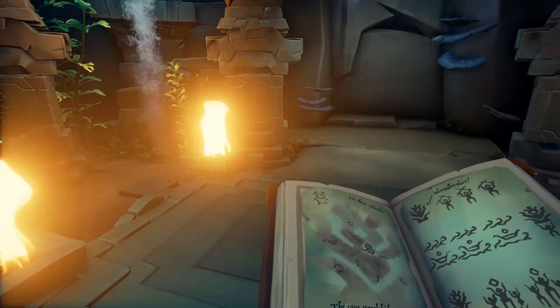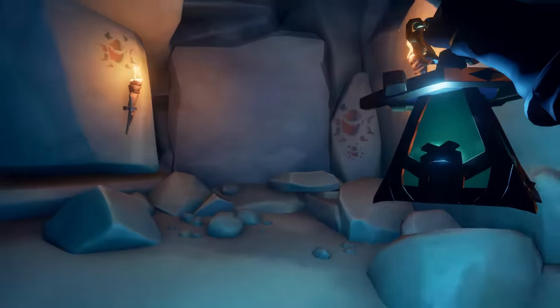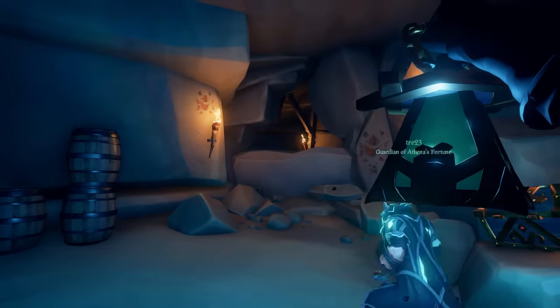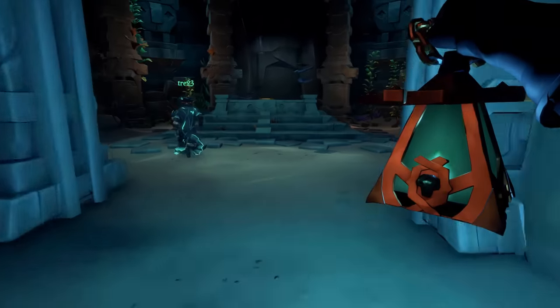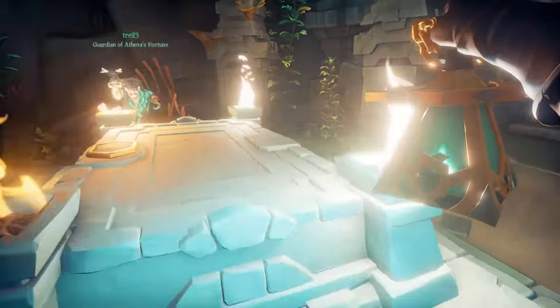For step 5, look for a little platform located very close to the painting you find. The platform is a little square cut out on the rocks — once you've found it, place the totem that is in your hand on that little platform. Once you place the totem down, the ground will shake and a vault will begin to open. Once that vault opens, enter inside, and you will be on to the next step.